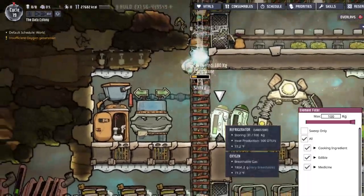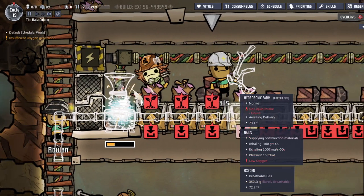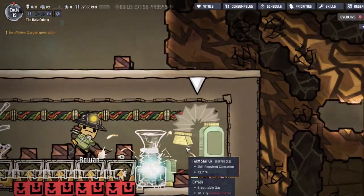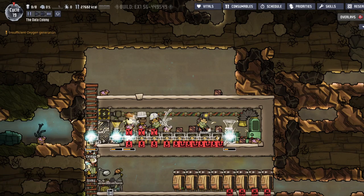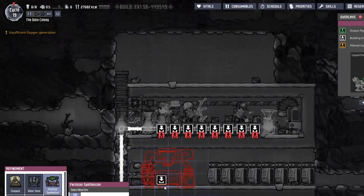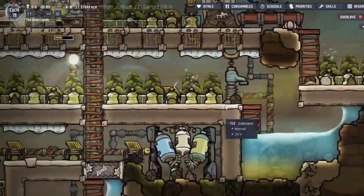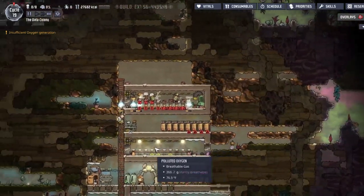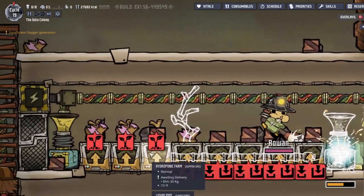I kind of just put priority nine on whatever I want to do. What's wrong? Fertilization? Farm plot not operable - it's because of the... what do we need? Oh, don't tell me we need a fertilizer synthesizer. That's actually kind of nice to say. Polluted water and phosphorite - I don't have that stuff. I mean I have polluted water, but the phosphorite's all the way over here. I've actually got plenty of polluted water from these guys peeing all over the floor.